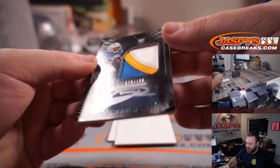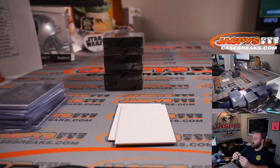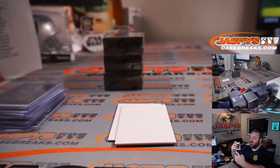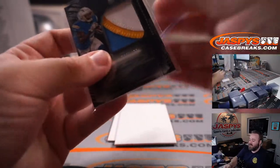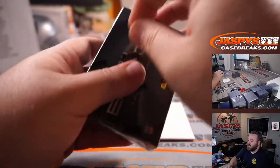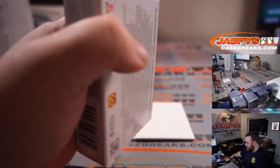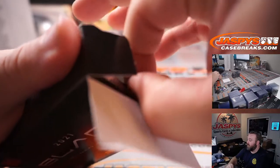Josh Palmer, three-color patch auto to 199, for the Chargers — Pat Wolf. This guy's supposed to be really good. Excited to see what he can do. I think the Chargers just cut Tyron Johnson, so there's a good chance he might get the wide receiver 3 treatment to start the season. We got him in the fifth round. He'll at least get some decent time this year even if he's not wide receiver 3 right off the bat.